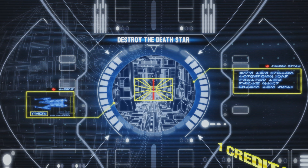Lock S-foils in attack position. Accelerate to attack speed. Here they come. Lock it — you've got one on your tail. Lock up, Trinket. Good shot.